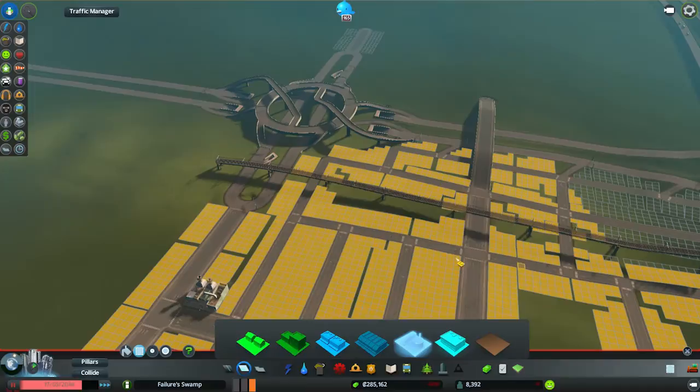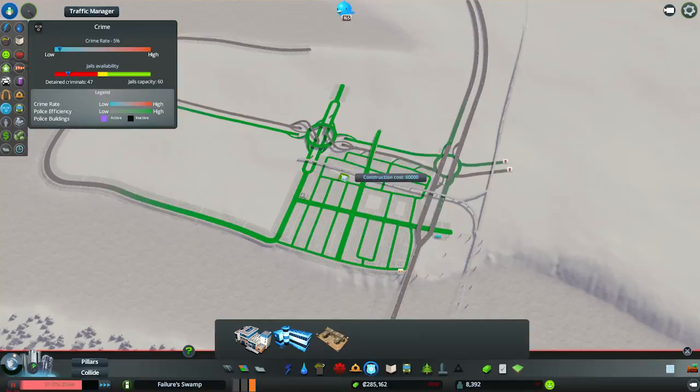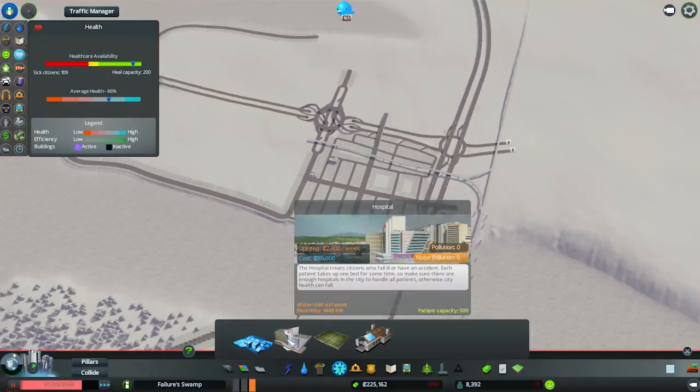We need some police out here — we need all sorts of things. Let's bang in a quick headquarters — I think a headquarters might serve well for this entire side of proceedings. It's expensive, but hopefully we should get bang for buck.